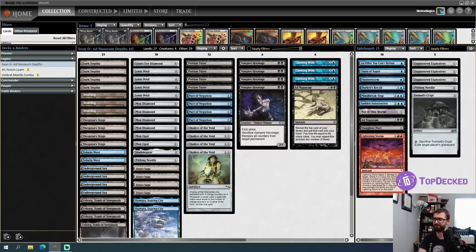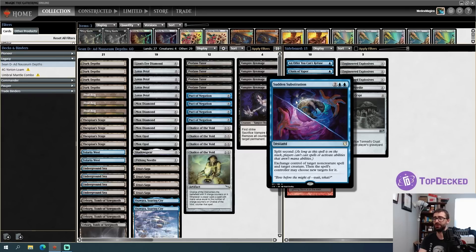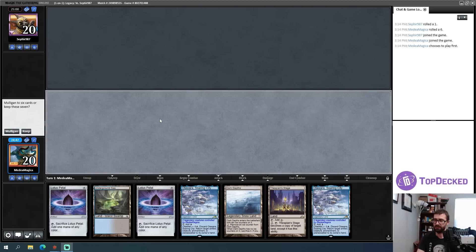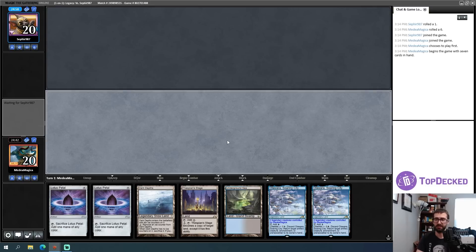I'm a little unsure about the sideboard. Most of it is a robust Cunning Wish package giving some protection for Marit Lage with a card like Not of This World, or otherwise giving interaction. A cute thing here is Sudden Substitution combo - the idea being you cast something like Pact of Negation countering a spell, then give the Pact to your opponent so they have to pay for it. I don't know if that's worth the sideboard slots, but it's there. Let's see how this goes. This opening hand goes fast - Petal, Petal, Dark Depths, Thespian's Stage - turn two Marit Lage. This is absolutely a keep.